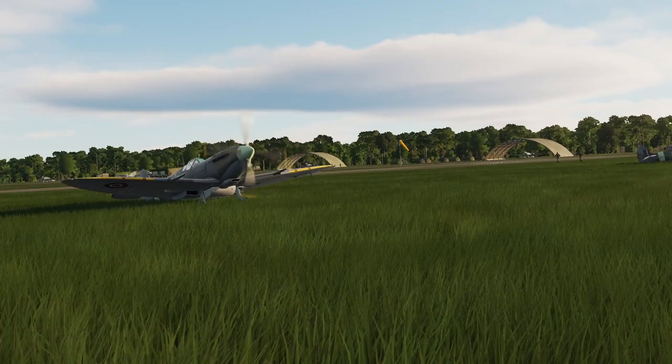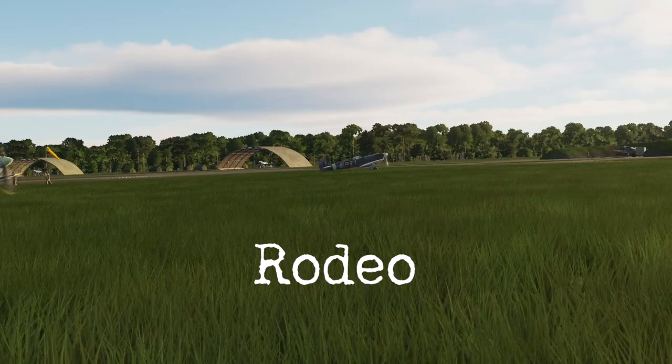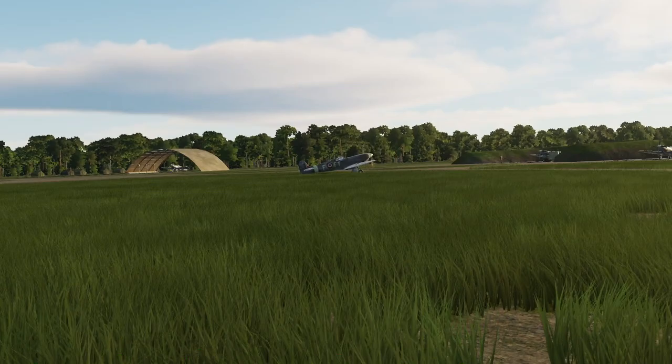Briefing chaps, at 15:30 we're off to France for Rodeo 115. The route is the usual Hardelot-Saint-Omer-Gravelines triangle. No balls on this rodeo. Rodeo is the RAF code word for fighter sweeps over enemy territory. You'll fly a lot of these in the campaign.